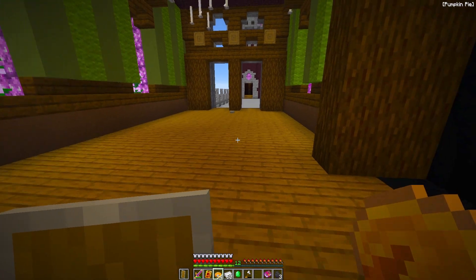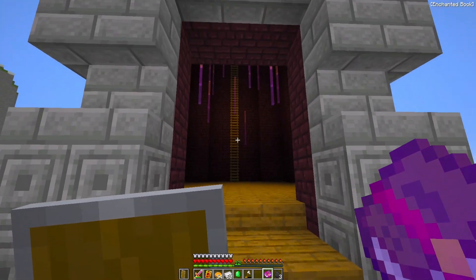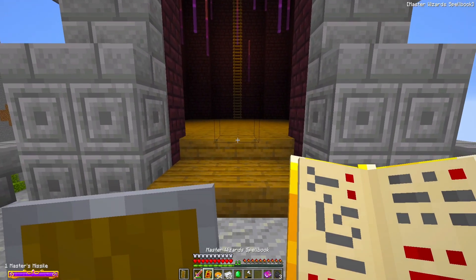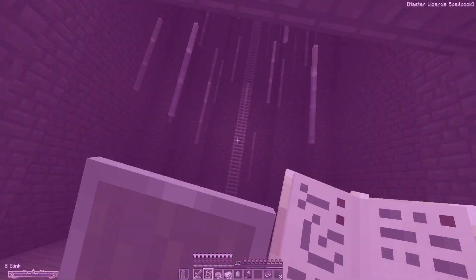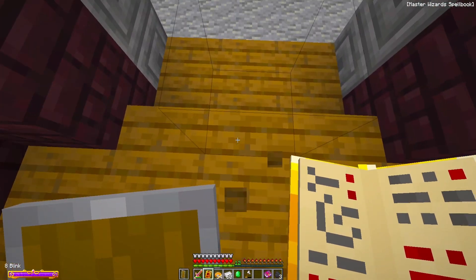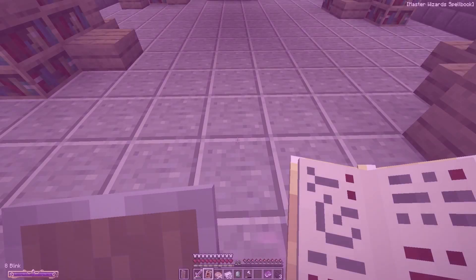I just have to storm his tower. It's barricaded — wait, I think I've got a spell for this. Master's Missile, Mining, Vex Swarm, Smite... Blink! Pretty sure I can — it worked! Oh my god, I can go through barriers! And I should be able to go through this barrier too!